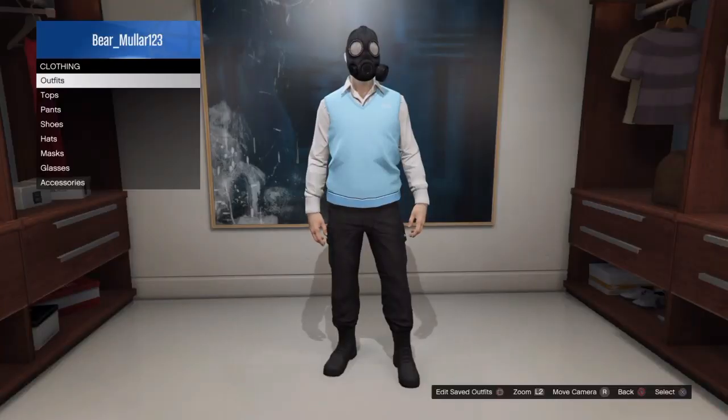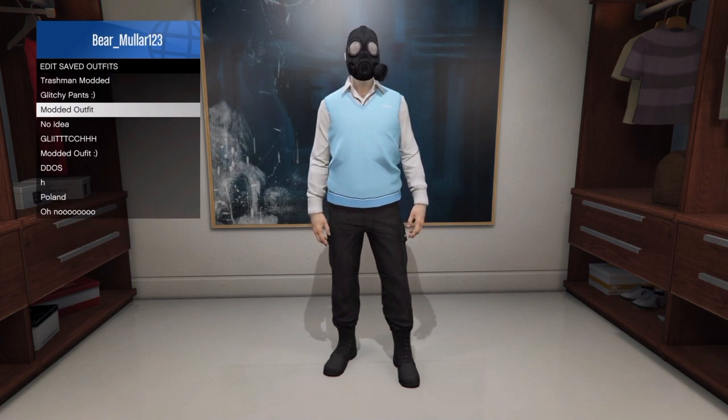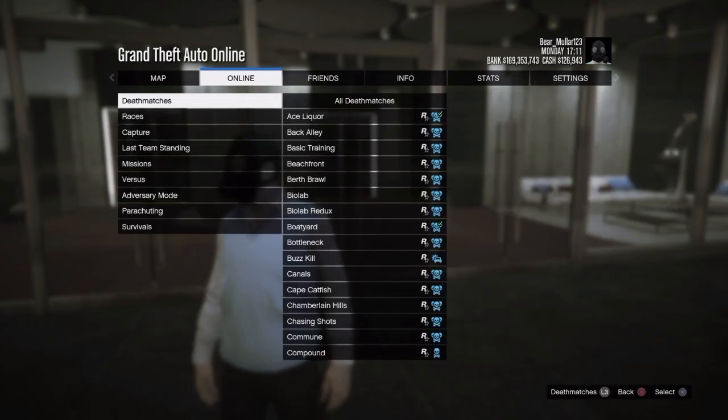When you press it, you should notice when you walk away that you have the gas mask on — that's good. Now go to your closet and save this as an outfit, making sure you save it over the slot we just saved.